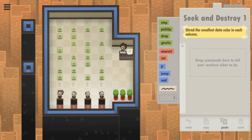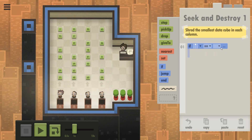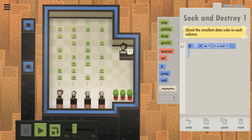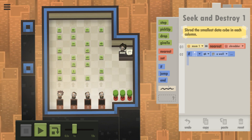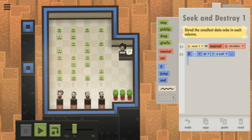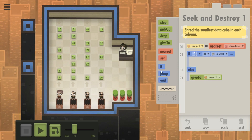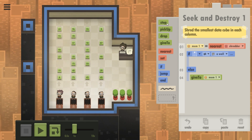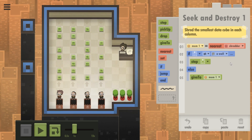Shred the smallest. Okay, so this is relatively easy I think. If above me equals a wall, or it does not equal a wall — that's where I'm doing my stuff. Else, I want to go to nearest — Mem1 equals nearest shredder — and this is at the very end of this thing. So at the else statement, I'm going to say give to nearest shredder, and that's the end of the program. Otherwise in here I'm going to step — step up.